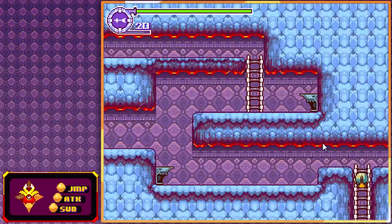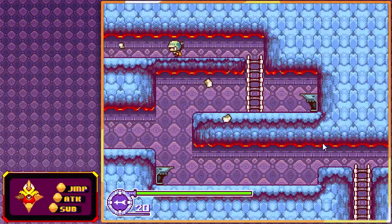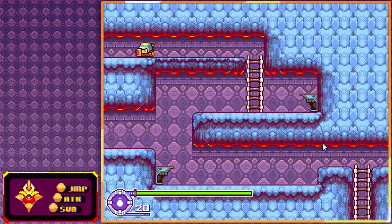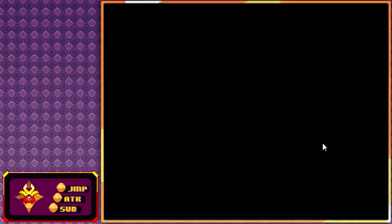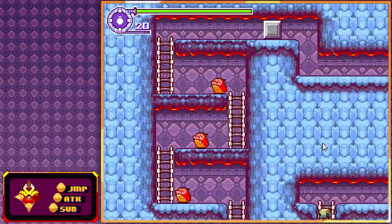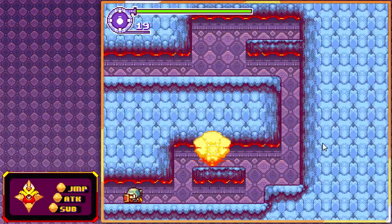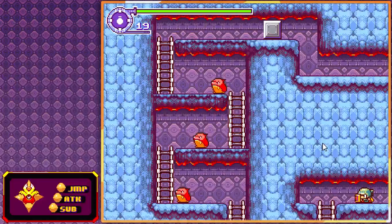Double jump here. Double jump, double jump, double jump — will not move in and then move over. Sometime here, switch to your bombs, climb this ladder. Go up here. Hit that guy — make sure he dies before you leave the room.